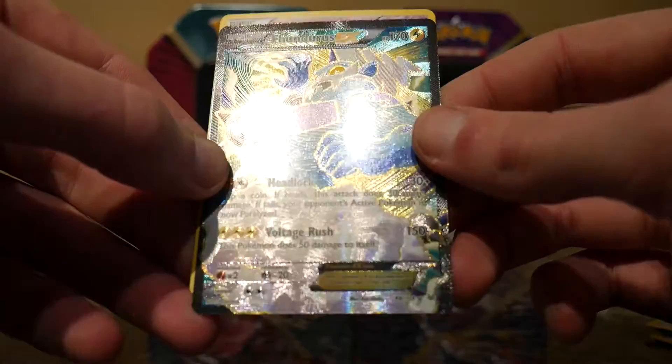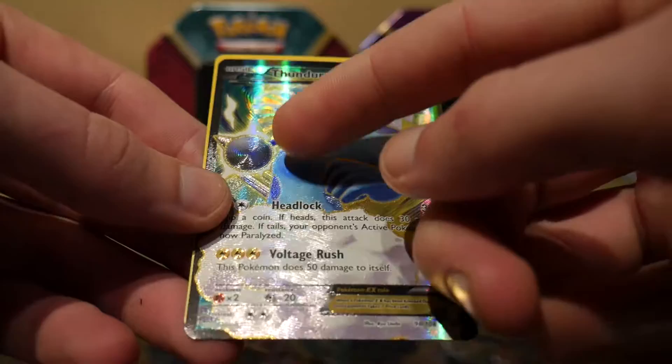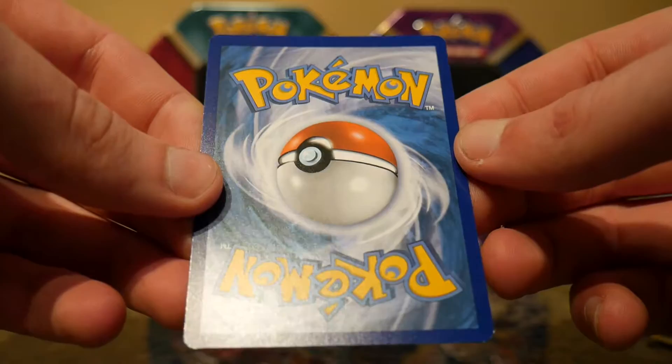That is a nice pull. What number is that? 98. It's a beautiful card. I really like these Full Arts — the way they put that texture on there, it's amazing. Let's see if it's on center. That is almost spot on center.